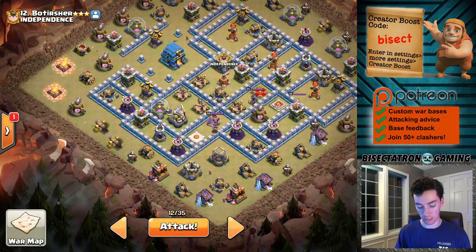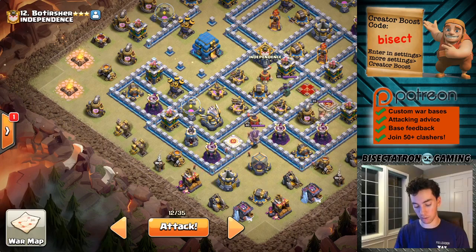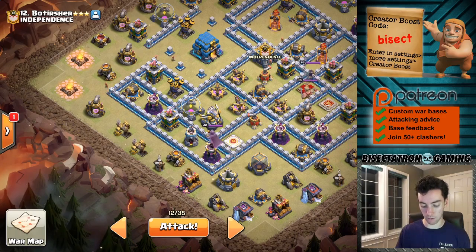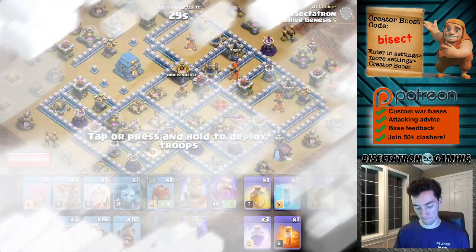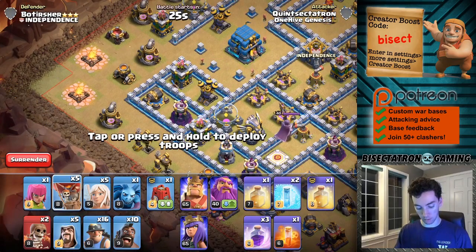One last time - loons with the wizard. If it tests the pop, I'll drop an extra loon or two. Queen, just enough healers to kind of keep her going. Then king on the Builder Hut. And then we're just going from there, making sure the charge works, which I think it will. In we go. Start with the two balloons - one, two.